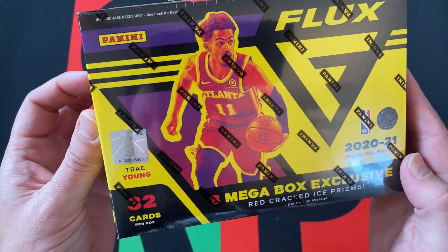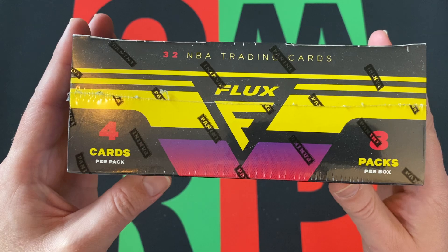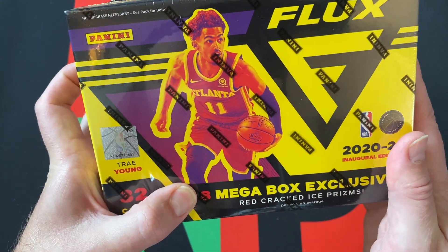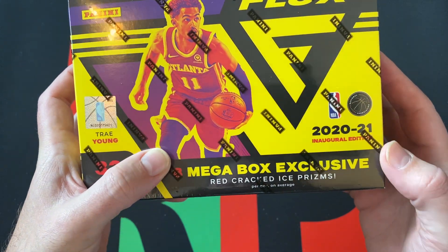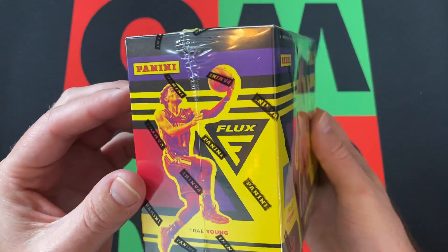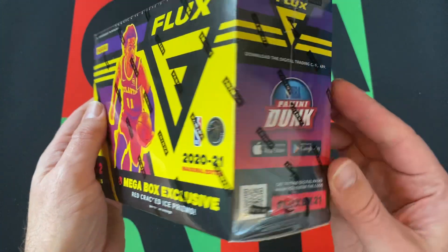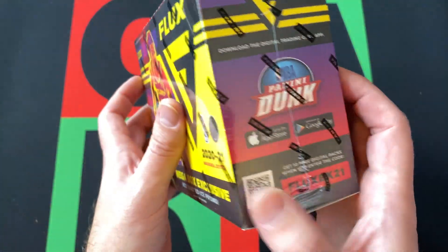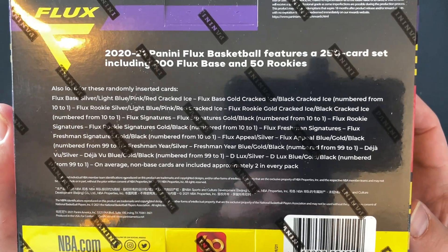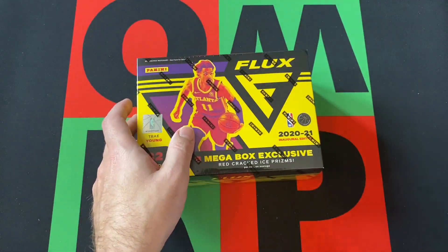So what do we get in this box? We get 32 cards — 4 cards per pack and 8 packs per box. We're looking for 8 megabox exclusive red cracked ice prisms, one per pack. We're also looking for Flux signatures and Flux rookie signatures.